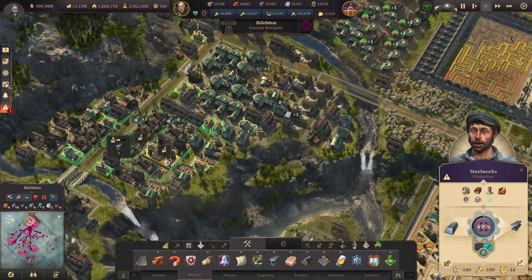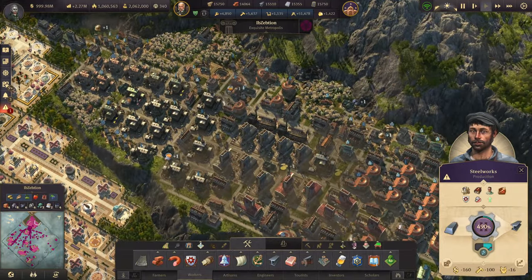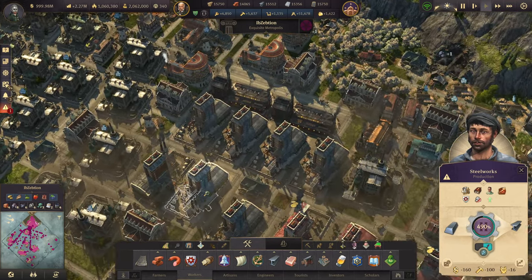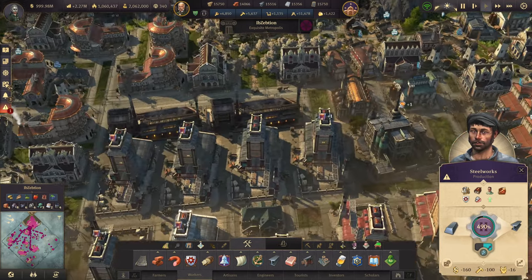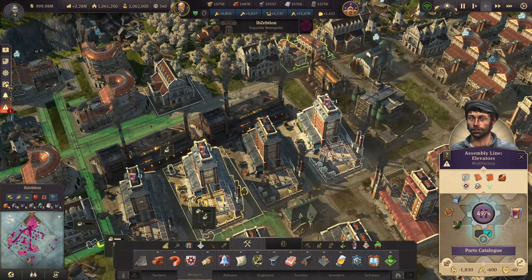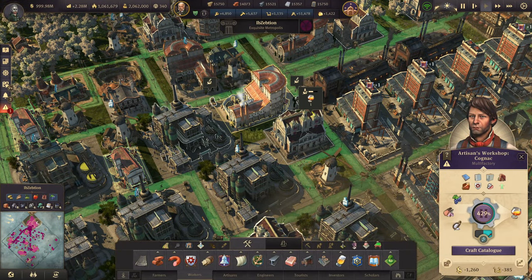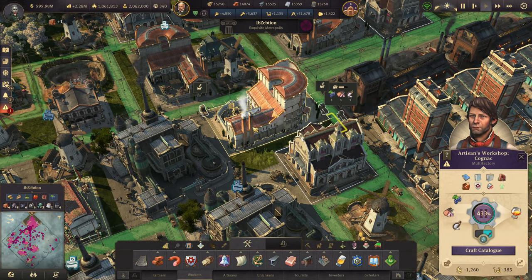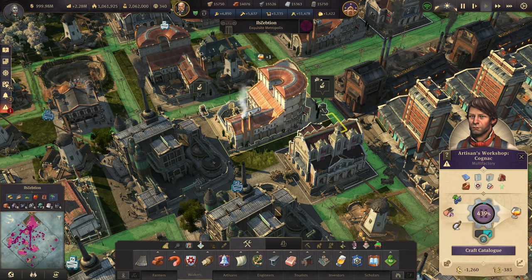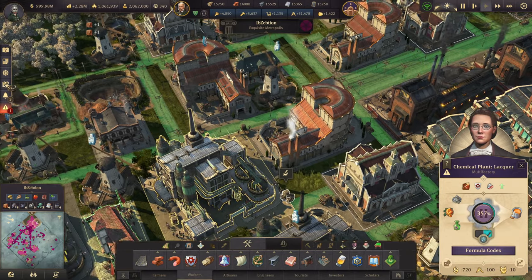So heavy industries include anything to do with steelworks, brass works, cab lines, and the like. Looking at the High Life buildings, the assembly line produces black smoke and counts as heavy industry. The artisan workshop produces gray or white smoke, so it does not contribute to pollution and is not heavy industry — unlike the assembly line and chemical plants.